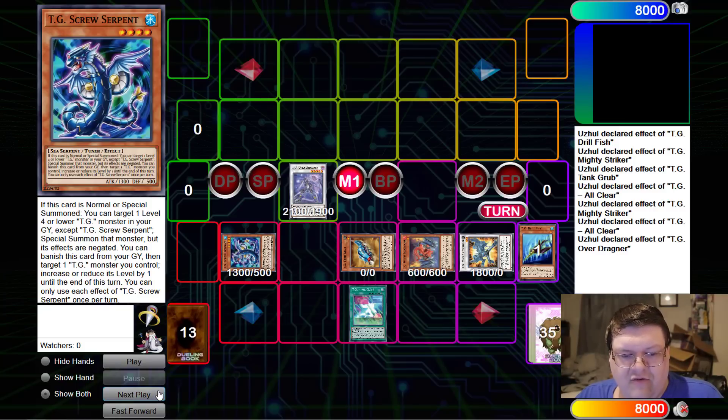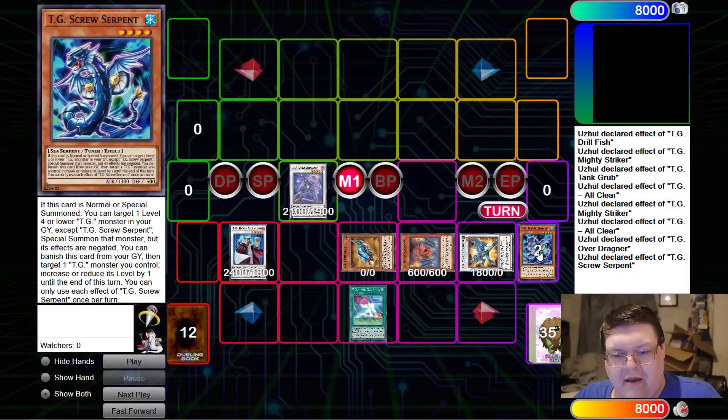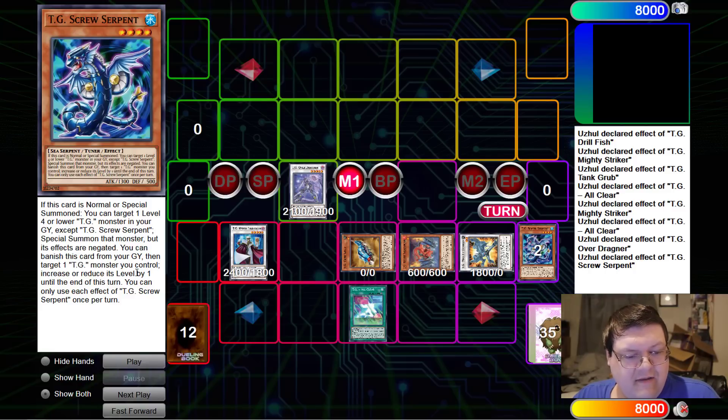So now we're going to go ahead and take the Drill Fish with our value. Welcome back, Serpent. We're going to make another level five synchro here — the Librarian. The fact that this deck is also going to get the chance to abuse Librarian here is good. And we're going to go ahead and trigger Screw Serpent here. We've already done the extension.